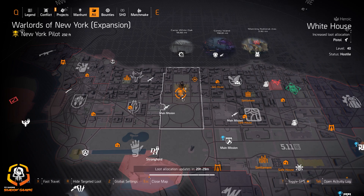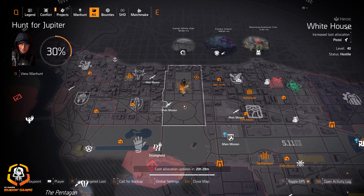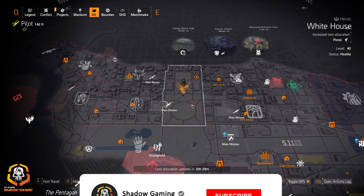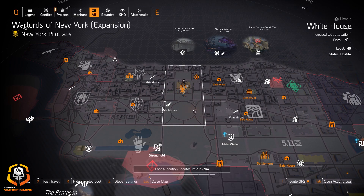Hello agents and welcome to Shadow Gaming. Today we've got the daily targeted loot allocation for May 20th, 2020. As usual, I'll be doing the three dark zones first, then the Washington DC map, then the New York map, and ending with maybe a few thoughts. If you haven't subscribed already, click subscribe for daily targeted loot allocation updates and turn on those bell notifications.